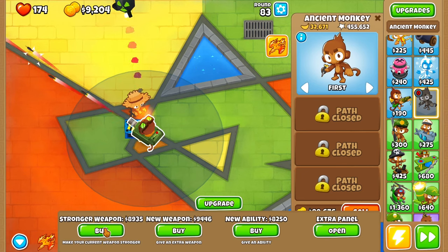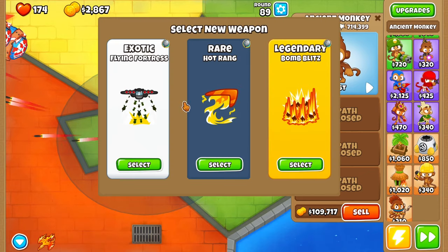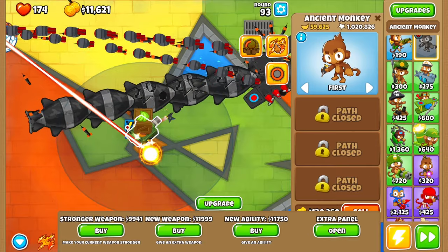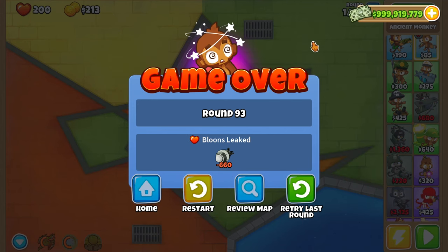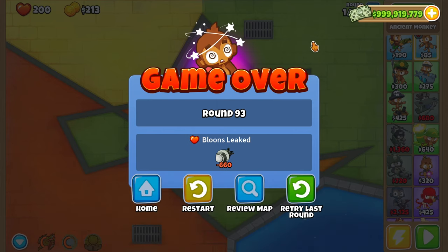We're getting so much money with Banana Research Facility. Another weapon — Flying Fortress, that's a tier 5! Maybe just spam all these abilities. Oh — we reach round 93 on the third try. So the scores were: round 82, round 95, round 93 on three tries. That's all I have for you guys today. If you enjoyed this video, please like, comment, and subscribe. Enjoy the rest of your day — see you later!